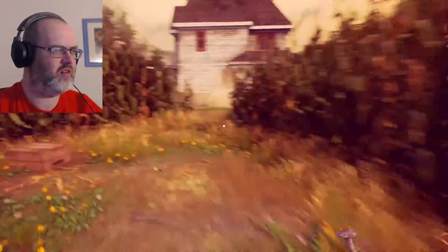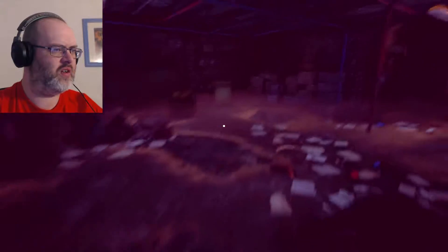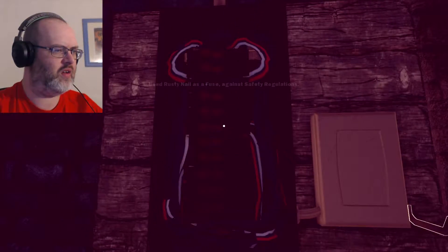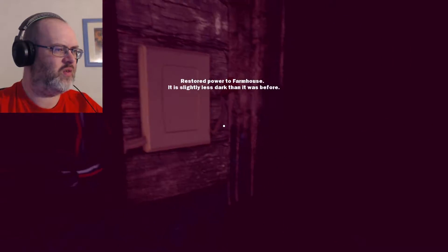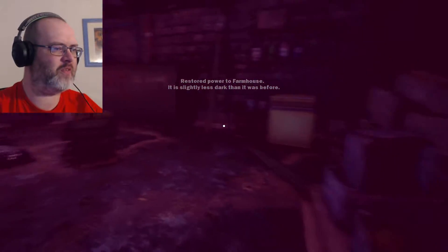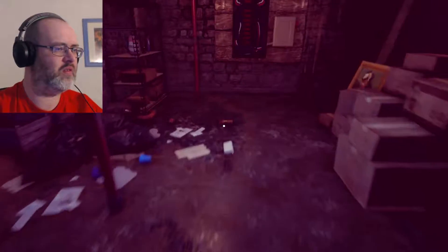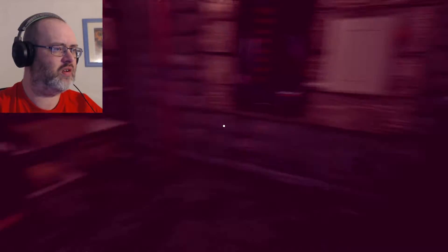Let's use the fuse. 'Use rusty nail as a fuse against safety regulations. Restored power to the farmhouse — it's slightly less dark than before,' meaning we could probably find some more stuff. We had some odd noises happening now though. I keep getting that feeling something's following me — it's weird.